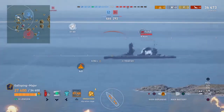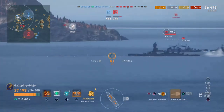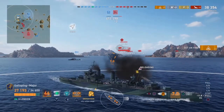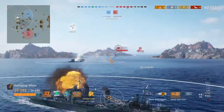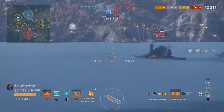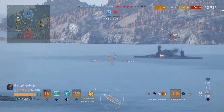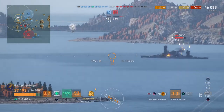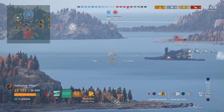Going on to consumables, they have exactly the same smokescreen so there's nothing really to compare there — it's apples for apples. Now obviously London does have that monster repair party which heals 555 HP per second for 20 seconds, meaning from HMS London you will be getting 11,060 HP per repair party, comparing that to Exeter's 4,116 HP per repair party — so obviously London walks away the winner there. However, London's sonar can pick up ships at 3.5 kilometers and torpedoes at 2.5 kilometers, and detecting torpedoes at that short range doesn't give you super amounts of time to react due to poor maneuverability at low speed.